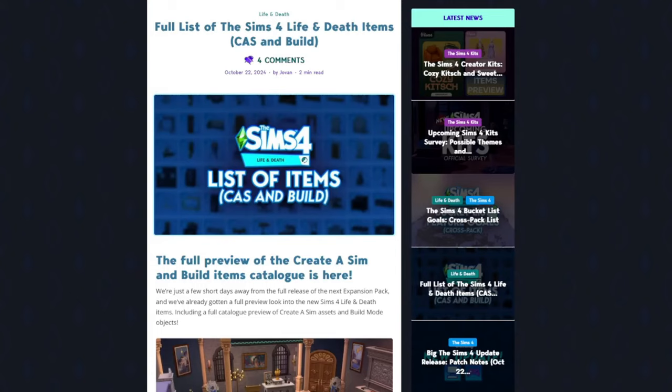Total spoiler alert for those who want to experience the Life and Death expansion pack for yourself. But if you're like me and consuming all things Sims 4 Life and Death, this is a complete list including images of all items coming with Create-a-Sim and Build/Buy mode. This article was posted on the Sims Community Info on October 22nd, and the information was provided on Twitter by Simatically, so take that with a grain of salt.